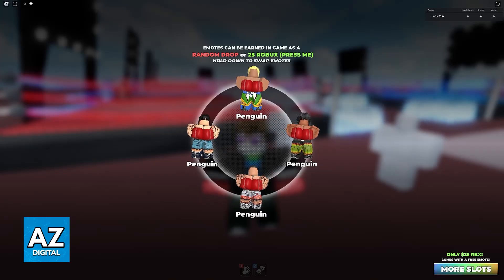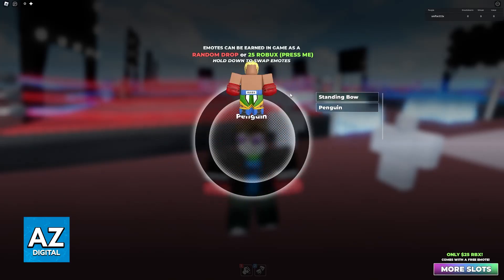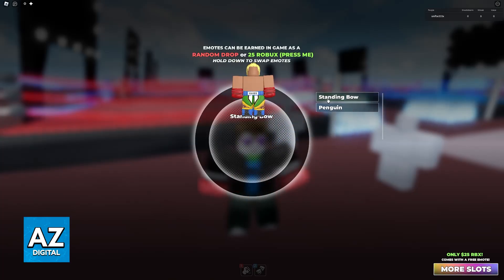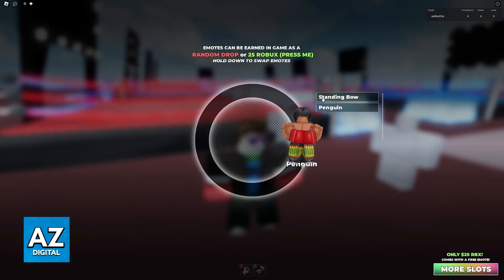If you are on PC, hover over a specific emote, and then click and hold. By doing this, you will be able to change it. I only have two emotes, so I can choose between Standing Bow or Penguin. And when I click on any of these, it is going to be changed accordingly.